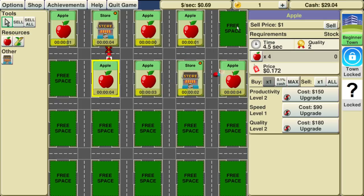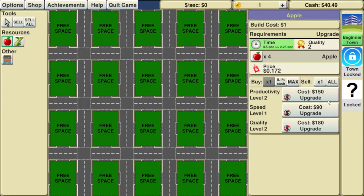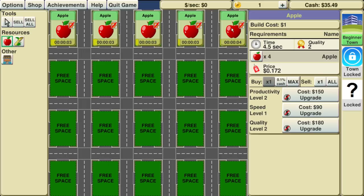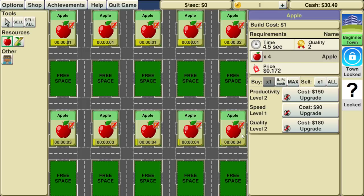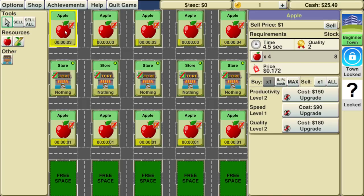If we just go apples across the top, shops here, and then apples, we'll have some extra spaces at the bottom. You know what? Let's sell all — let's test this. Boom, it's still all there. Okay: apples, apples, stores. So what was it saying?